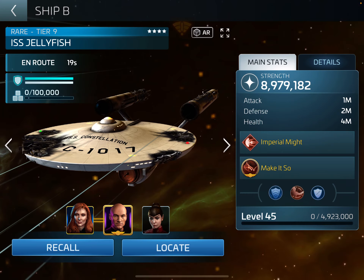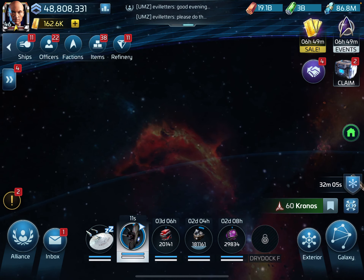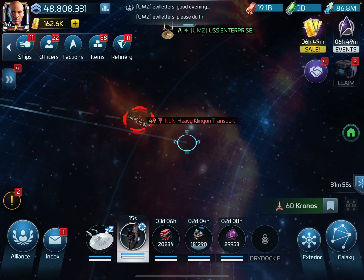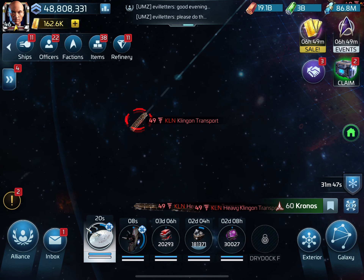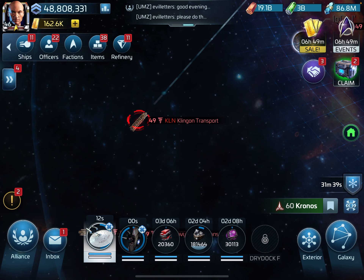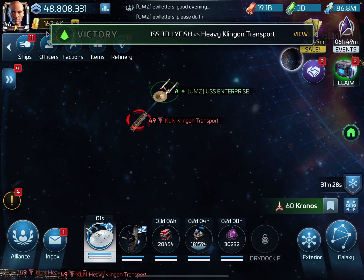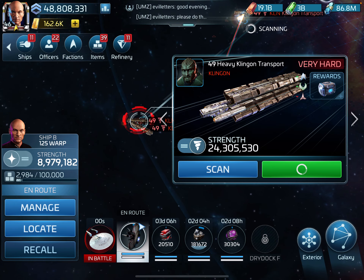I'll put this on my Jellyfish and what I found is I can come into Kronos and I can use the Jellyfish to hit the heavies and use the Enterprise for the non-heavies, and pretty much just farm a system this way. The Jellyfish kills about six heavies. The Jellyfish can't do more because there's not enough heavy ships in here, so this way it helps spawn the non-heavies quicker.